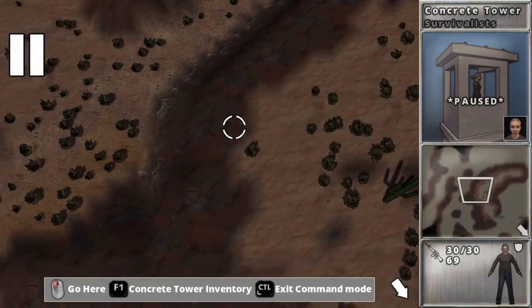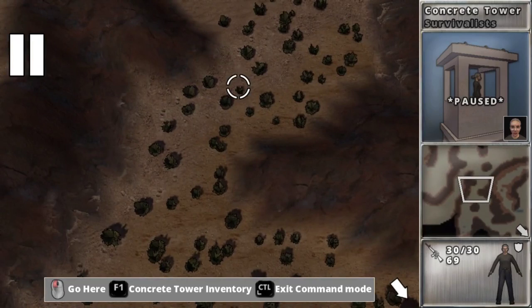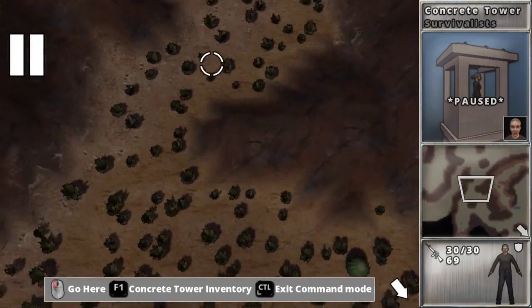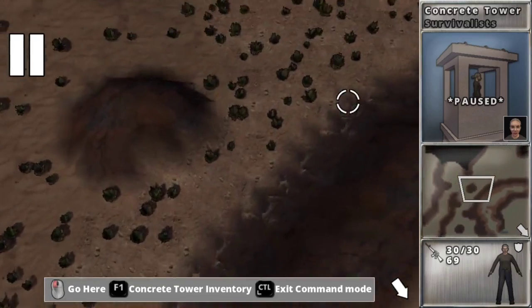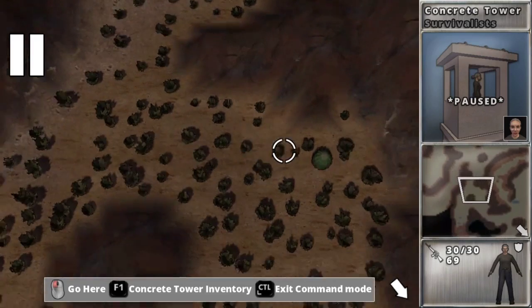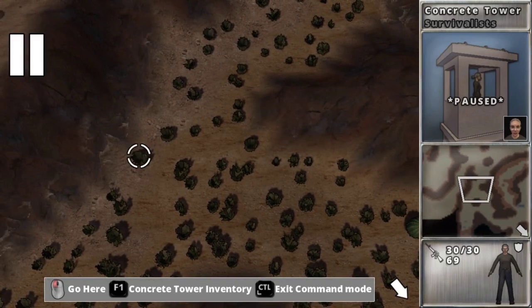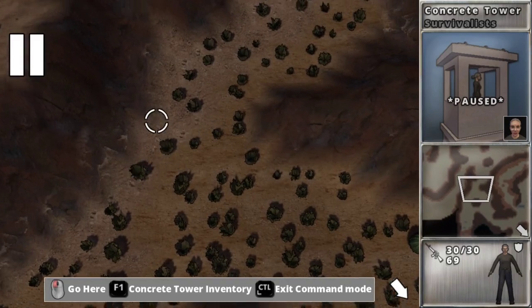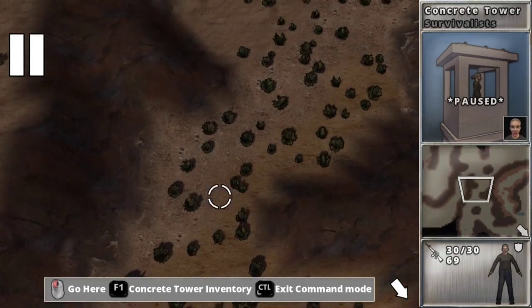I can put another watchtower over here because there's only this small gap. I'm not sure exactly where I want to put the gate — I could put it right across here and put a watchtower or pillbox, and just try to keep it super defended.